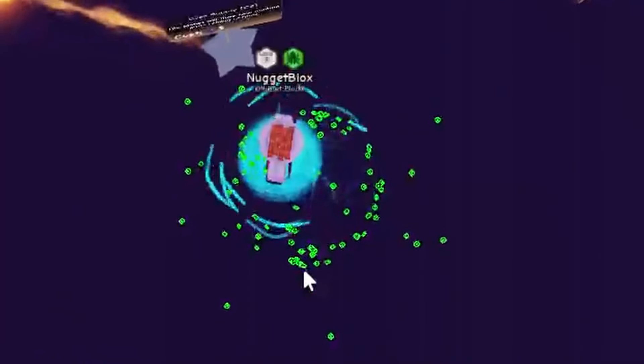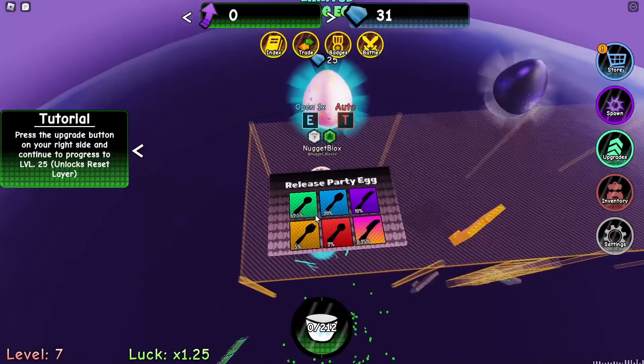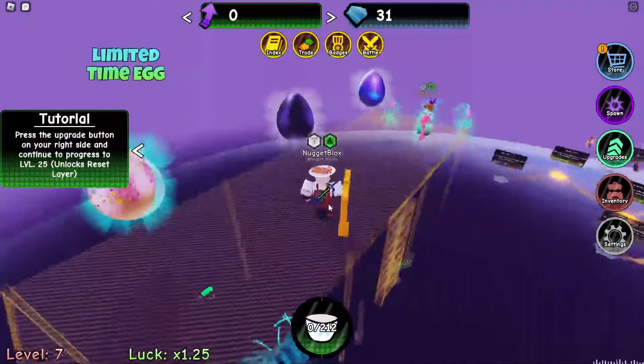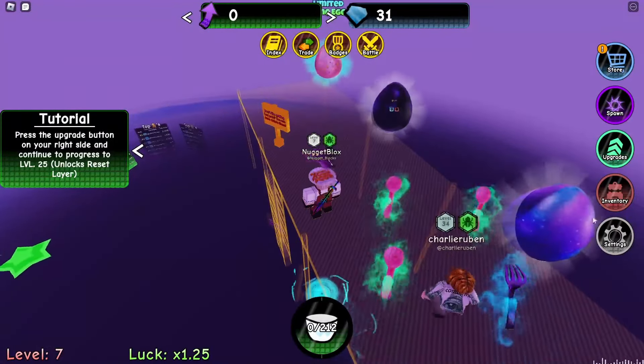I think that's all the cereal I'm supposed to collect. Apparently I can buy an egg for 25 gems — should I buy it? Is there anything else I can spend my gems on? Let me check the store.